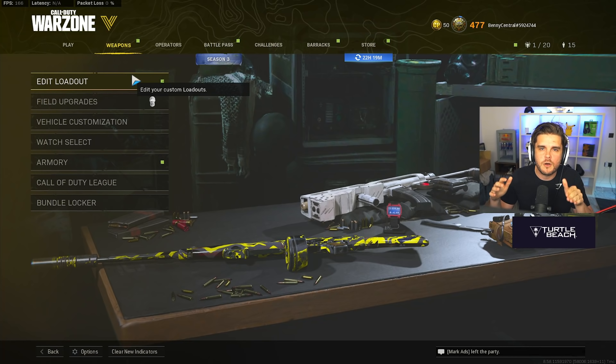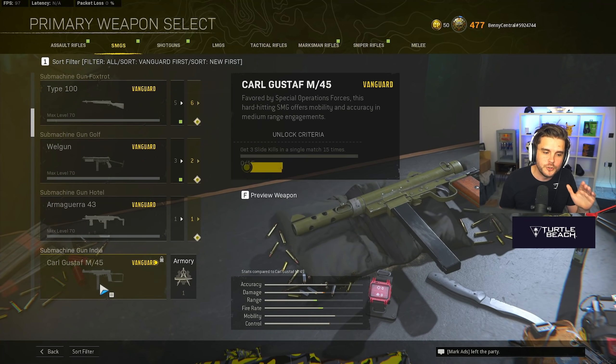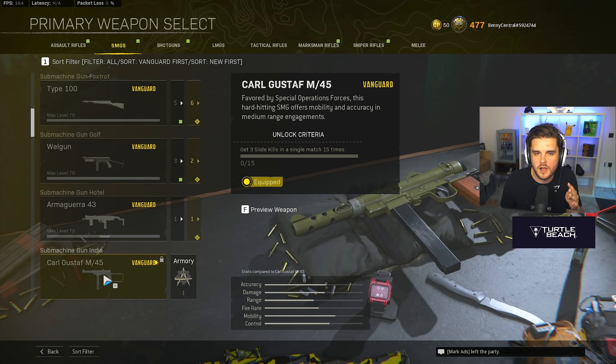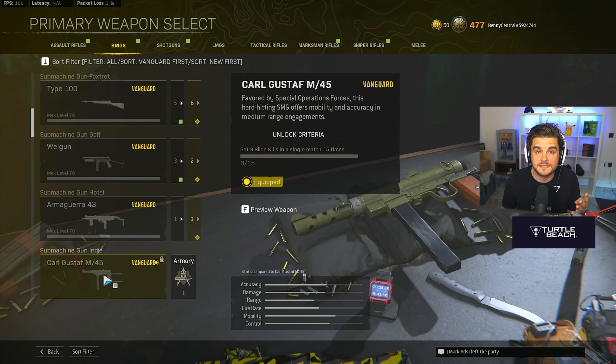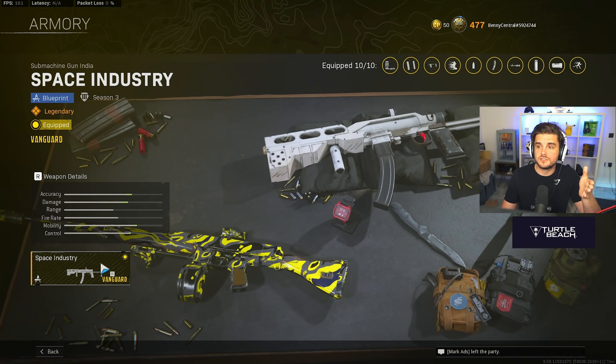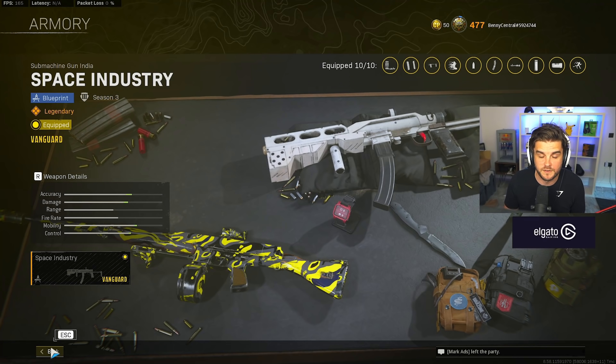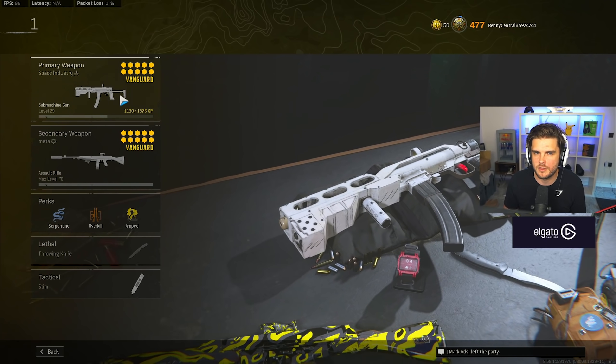There are definitely going to be some different combinations for your loadouts now. Let's get into our very first loadout, which includes the brand new SMG the Carl Gustav M45. This is a pain to unlock — three sliding kills in 15 different matches — however, based off the blueprint, this thing slaps. It's very hard hitting, and with that increased health pool you'll get very fast time to kills, especially hitting upper chest and headshots. Almost no recoil, and it's a great sniper support weapon on Rebirth.